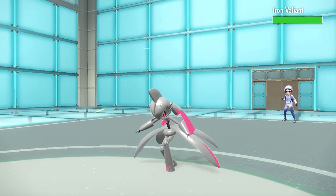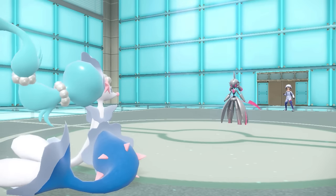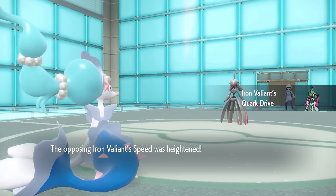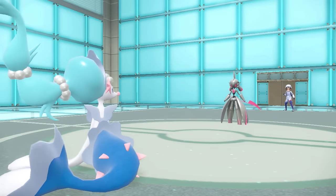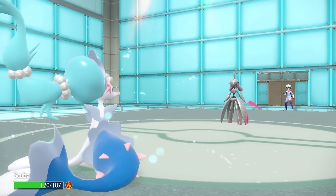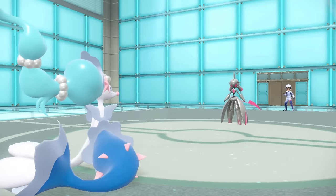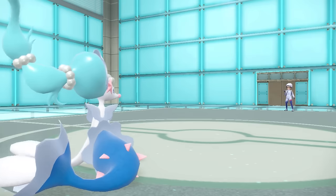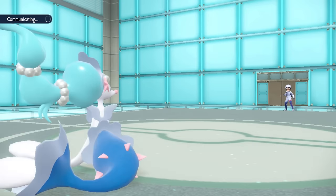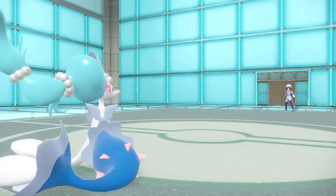They decide to bring in Iron Valiant. The Chrome-Gardevoir-Gallade combo comes in and pops the Booster Energy, which ends up being Quark Drive for Speed, so this thing is extremely fast. However, at plus one special attack, a Draining Kiss is going to grab the knockout, and down goes a super big threat. They probably banked on having some investment to live that and fire off a strong physical attack in return, but Primarina is just out here rolling. I'm still sitting at full HP — Primarina is balling.